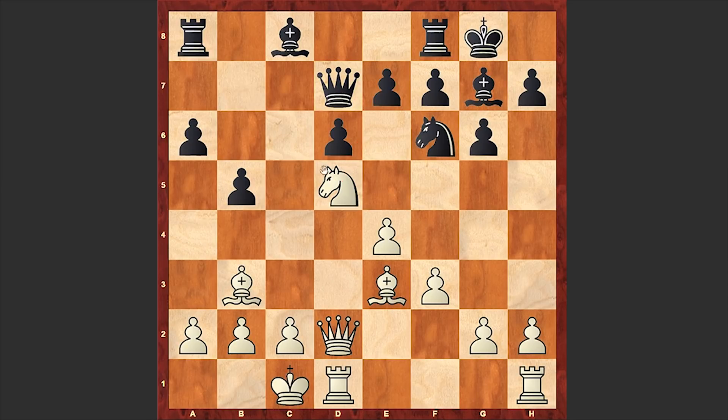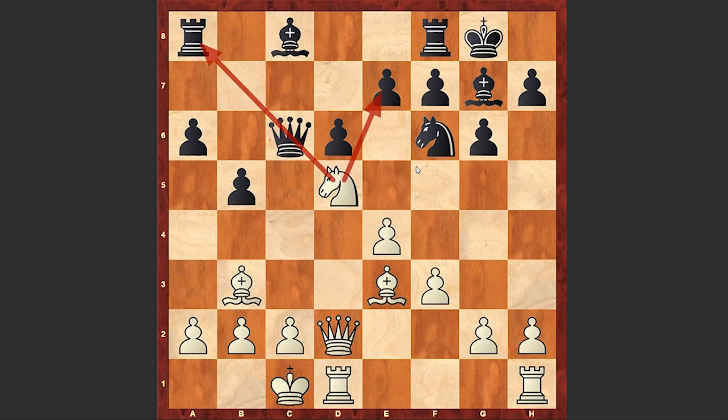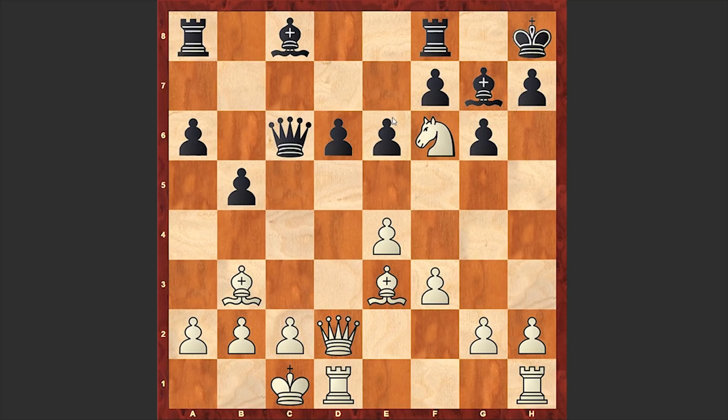If Qd7 then Nb6 is winning. In the game Black played Kh8, and there followed Nxf6, e6. Now you can just move the knight back to g4 and this is also winning, but Fischer chose a more precise continuation: Bxh6. He is proceeding with the attack and is not satisfied by only winning a piece.